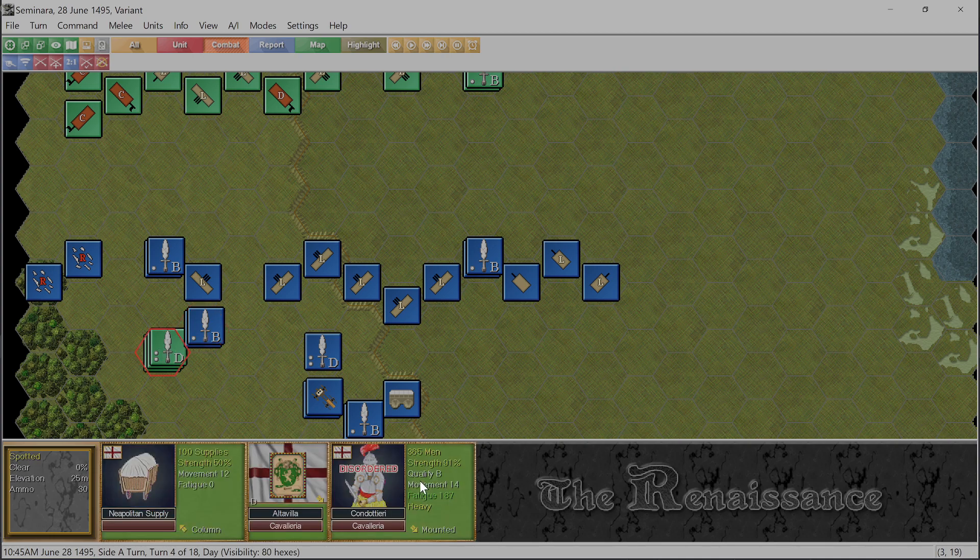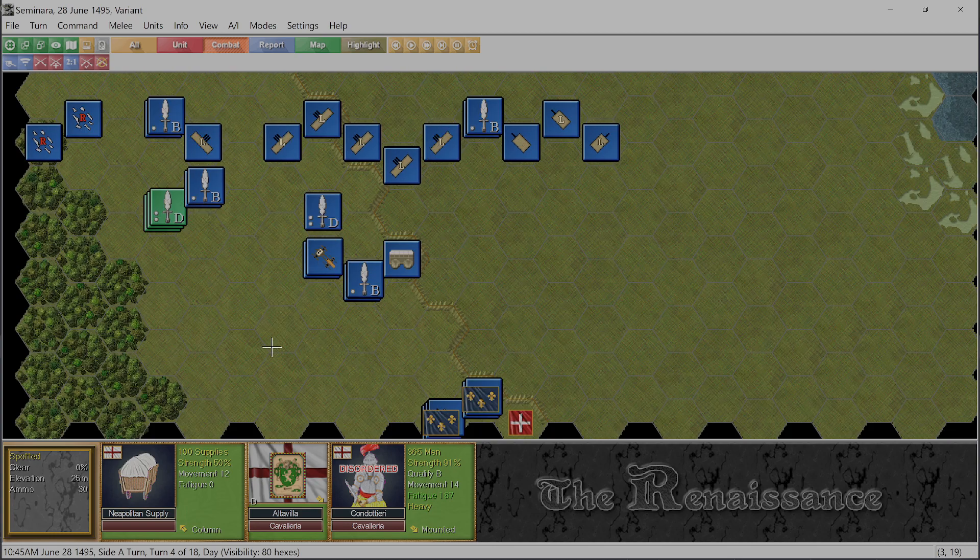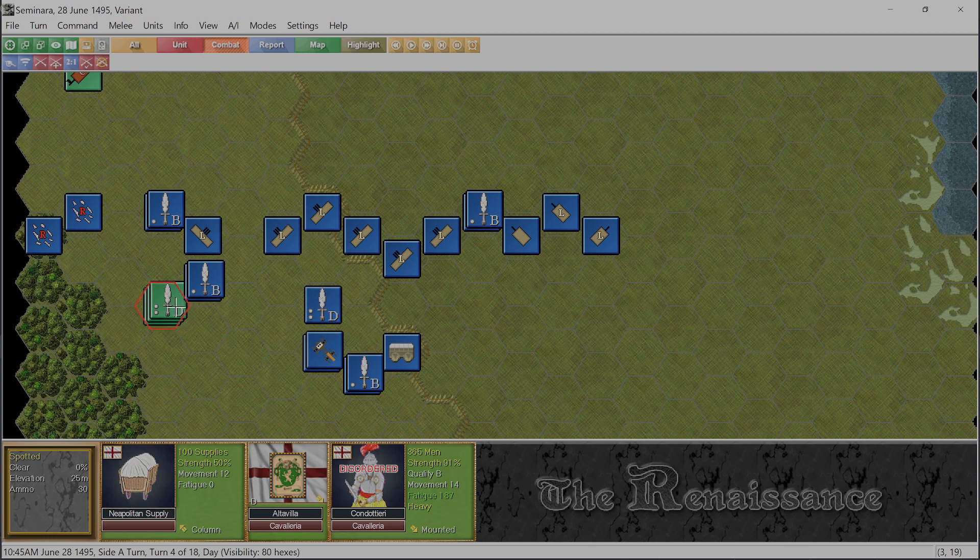I changed formation putting them into block formation. However, I believe that if the pikemen melee attack this cavalry, all we're going to do is push them away. I don't know how much good that will do, except hopefully we'll have them in our zone of control.